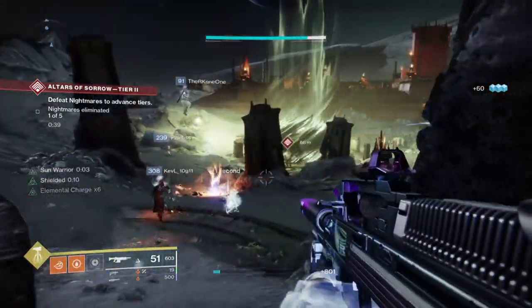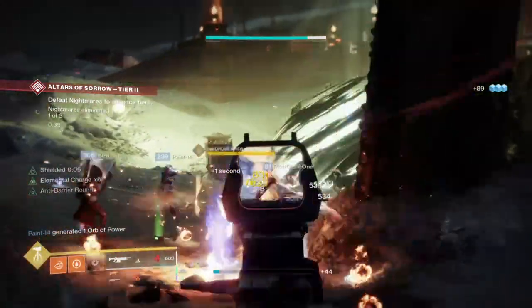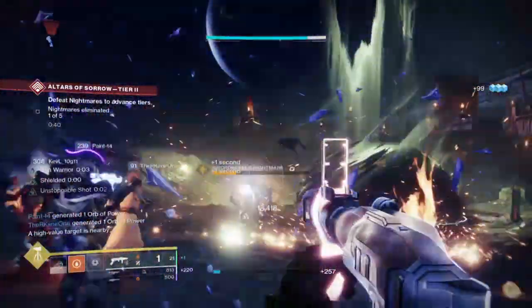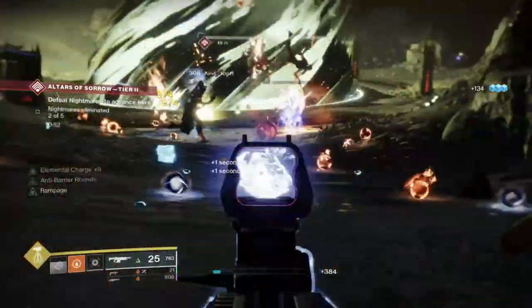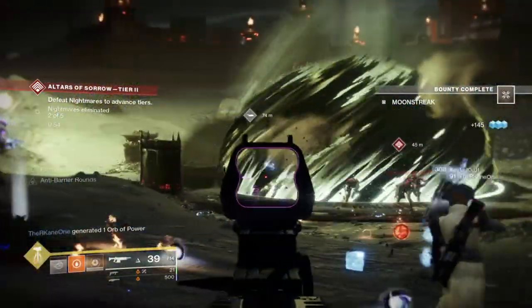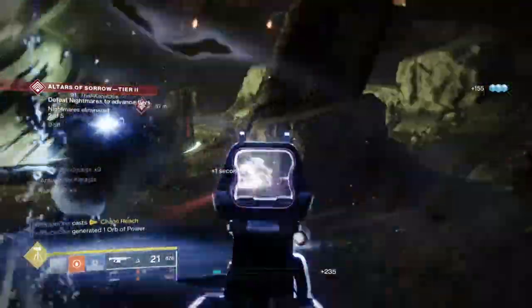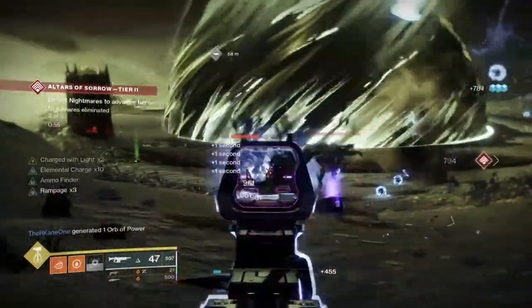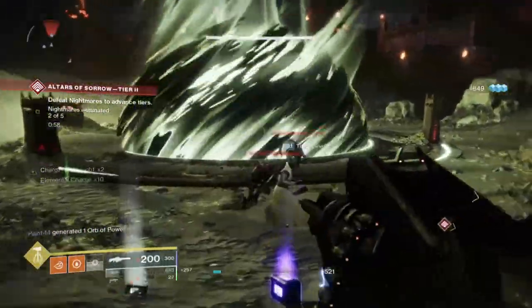We are also using Warmind Cell mods for the extra kick on AoE. The most important part of the subclass is the sunspots produced, as we can use them freely and have a constant supply of buffs. While we get ability buffs, we can also proc them on kills, leading to moving freely while sunspots either provide extra protection or outright kill those who walk into them. On top of that, you receive a 20% weapon buff for a few seconds, so you're covered for protection and damage wherever you go. This subclass is best for those who want to actively suppress enemies.